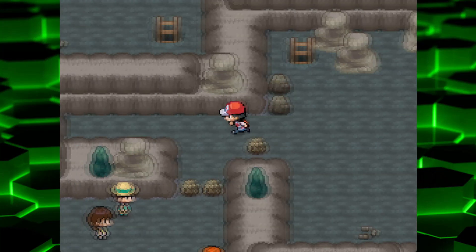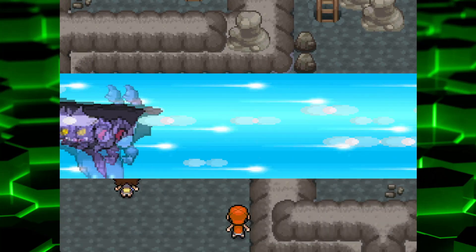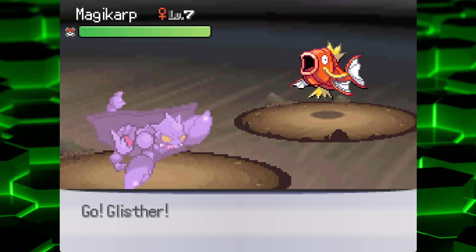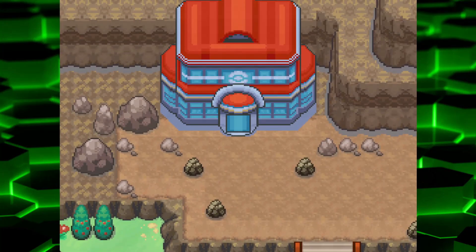Ground Gem now. Gonna get another Ground Gem. Still waiting for that Hone Edge — I'm both joking and being very serious, so I'm really waiting for that Hone Edge. Just once I find that Hone Edge, I'm getting six of them.